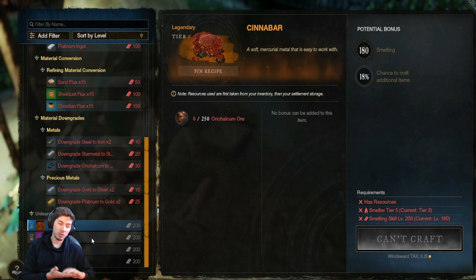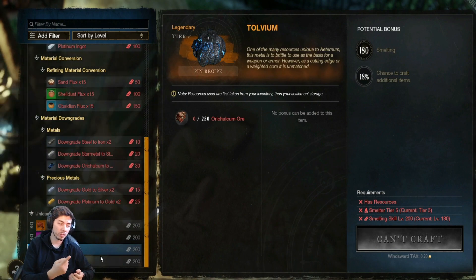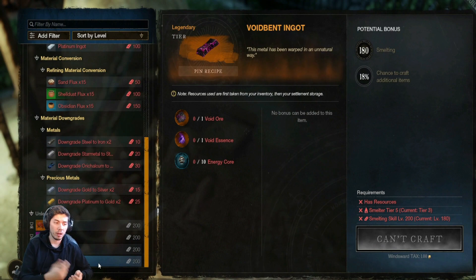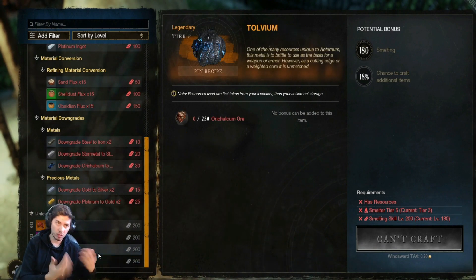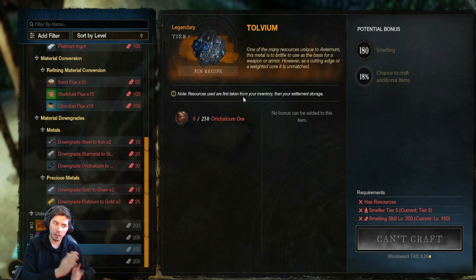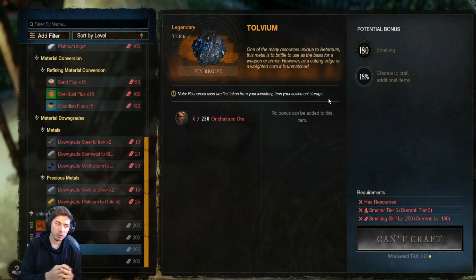The cinnabar takes 250 orcal to make one cinnabar, so that's going to drastically go up in price, because now you can get total volume for 250 instead of just trying to farm, farm, farm, get lucky. People are just going to buy this, so start stacking up on all this stuff, because right now orcal is very, very useless for most of the stuff.